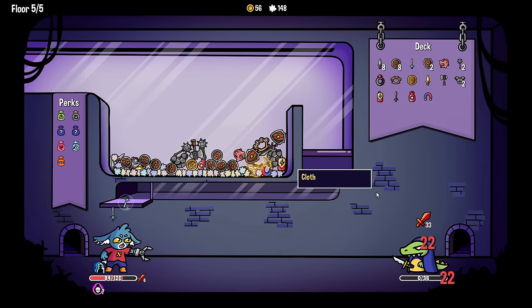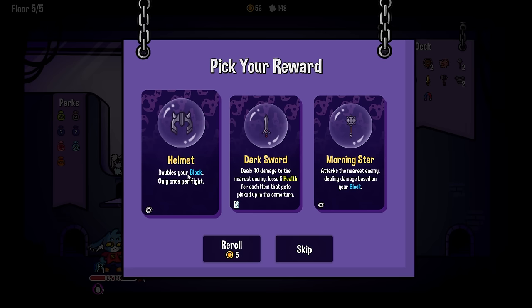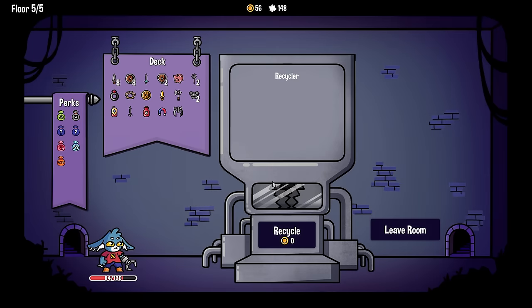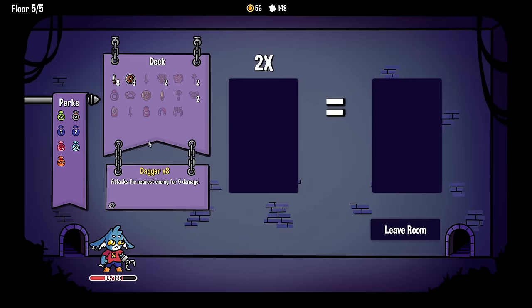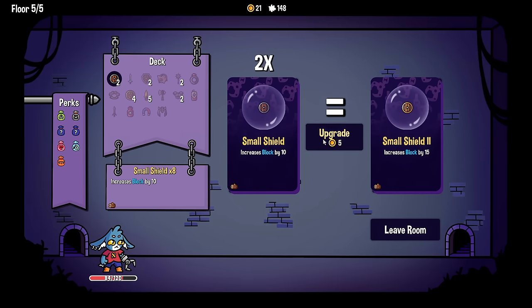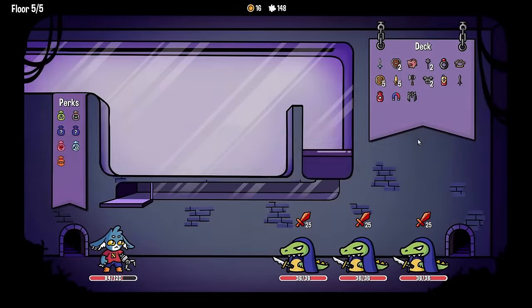That wasn't bad - worst things have happened. 'Doubles your block once per fight' - okay, take it. Recycler - we can pay to get rid of stuff. Oh no, it's gone for good? I didn't know it left for good - that sucks. Let's upgrade. It's okay, we're gonna go over to the pachinko machines now. Our deck's gonna look a lot different.